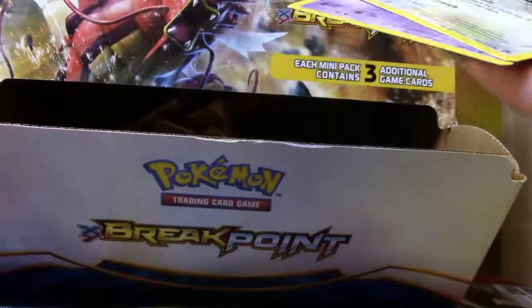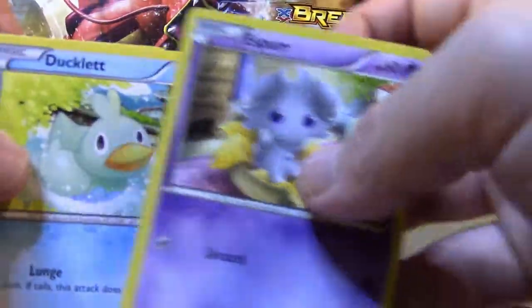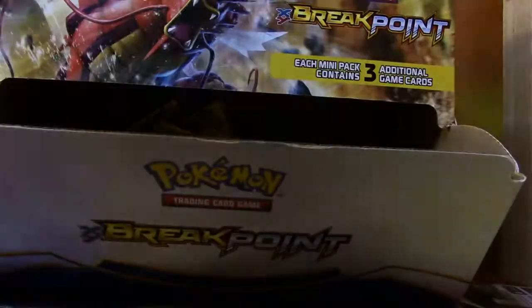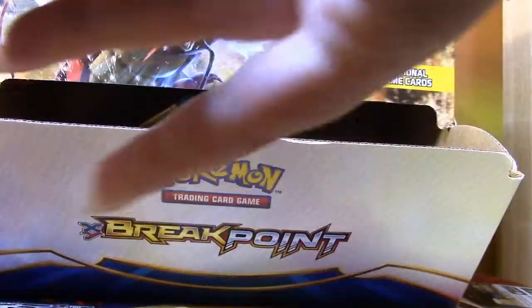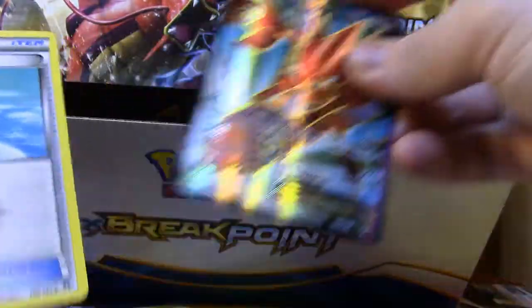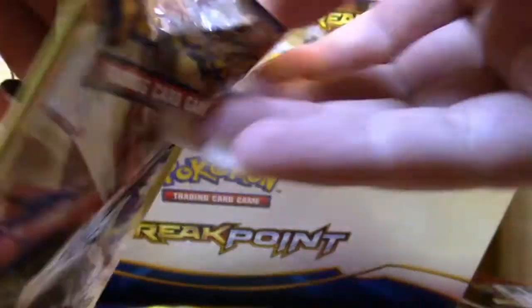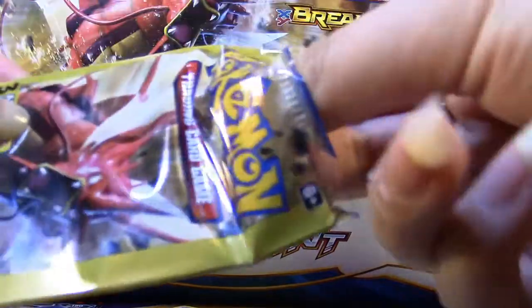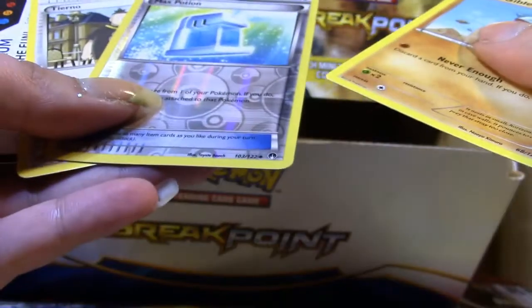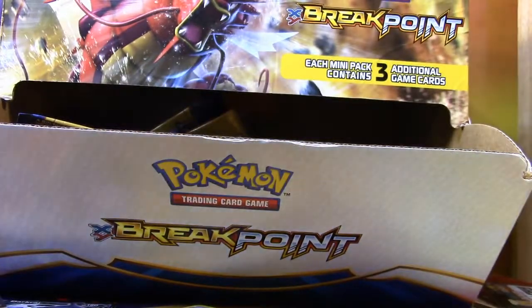Let's see. We got a Frogadier with the water duplicates. I'll take it. I got nothing. Let me get this thing open. Packs are so inconvenient to open. We have a Scizor Full Art EX card, look at that! Babe, you're way behind. I'm more focused on the Uncommon Trainers in this set, because that's probably the most valuable. We got a Max Potion — not that that matters. We got a Psychic Spirit Link. We got a Fighting Hero Belt.